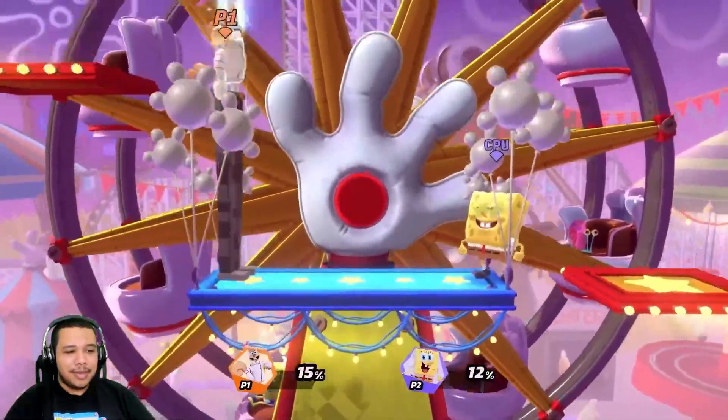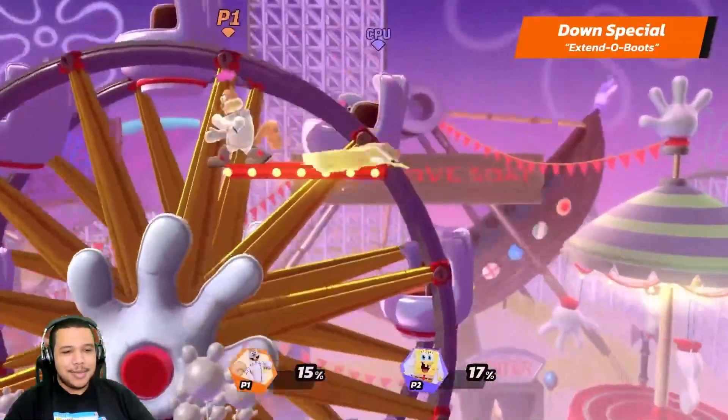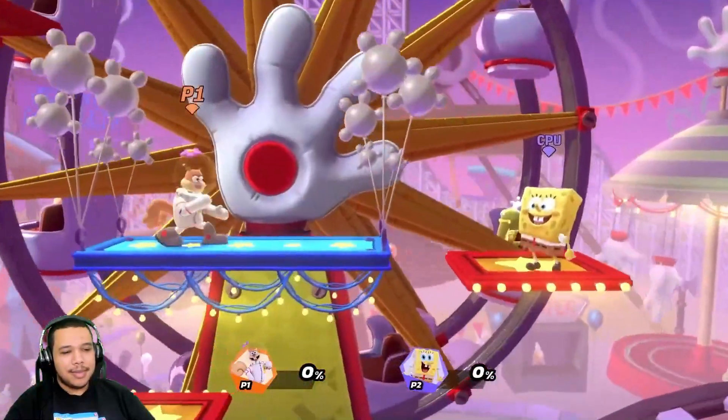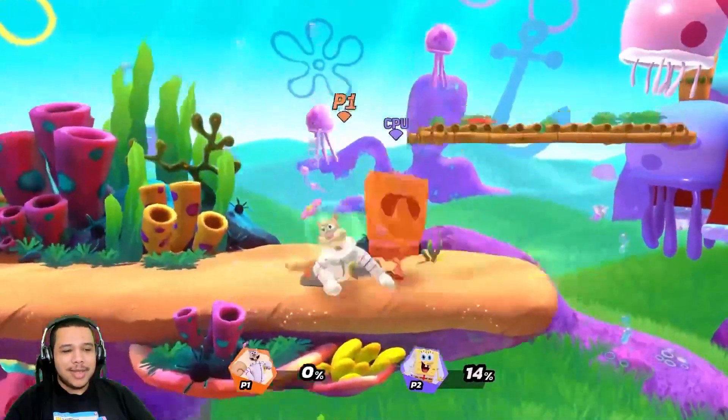Sandy's down special is extendo boots. She activates her extendo boots — I know that's a reference to an episode. Trigger the move again to retract her boots while staying at the top. This even makes it interesting — whoa, she grabs the ledge with her tail!